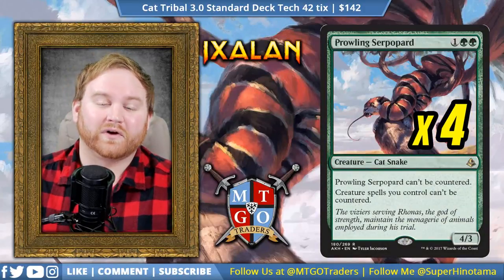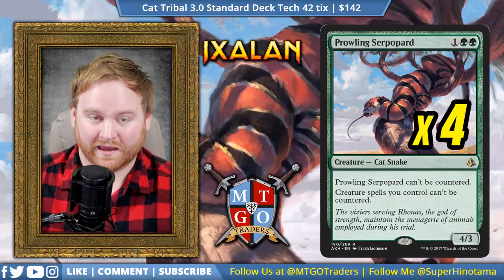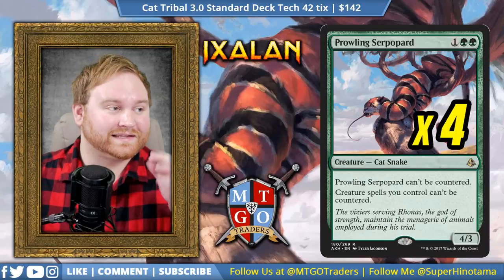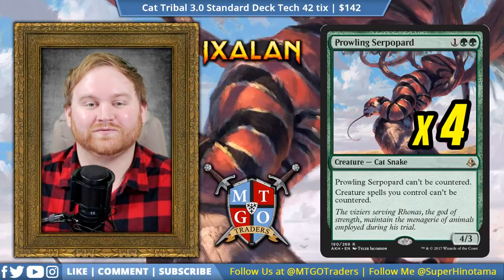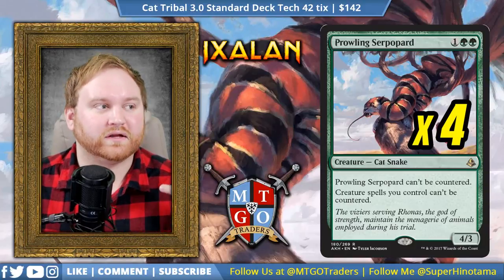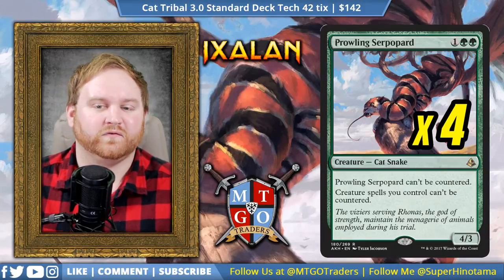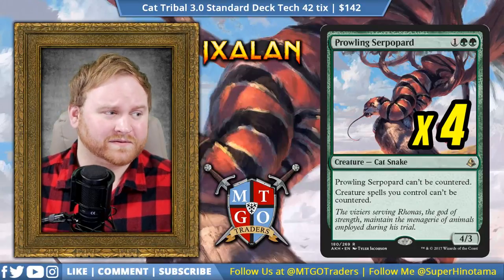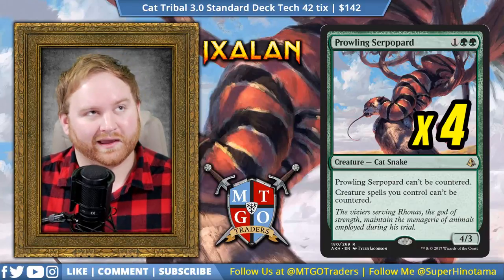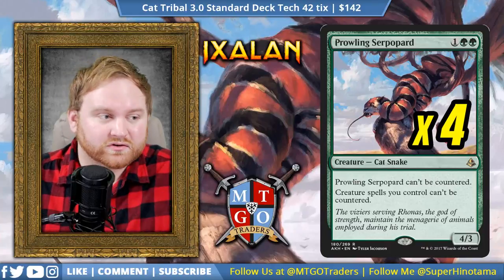Moving on from Pride Sovereign, we have 4 Prowling Serpopard — a 3-mana 4/3 cat snake. Prowling Serpopard can't be countered, and creature spells you control can't be countered. There are a lot of control decks in the format right now, so having a 4-of in the main board is almost a necessity. If you want to hold out till turn three or four, cast a Prowling Serpopard, then hold up a Blossoming Defense for some safety measures, that's absolutely doable. Prowling Serpopard is going to help us stabilize our board and get out creatures past control strategies to keep our creature base going so we can win the match.